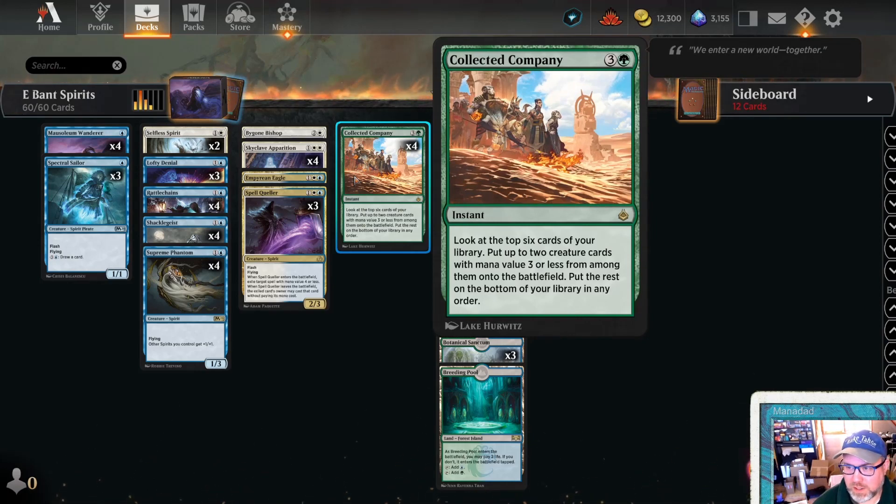Collected Company: look at top six, put two with mana value three or less from among them onto the battlefield, put the rest on the bottom of your library in any order. That's our curve topper.